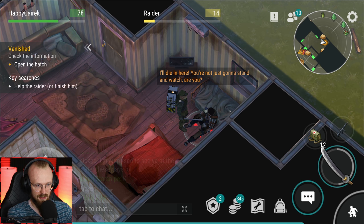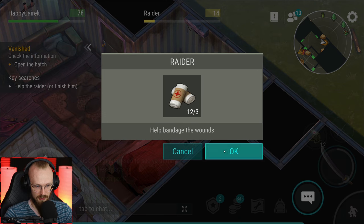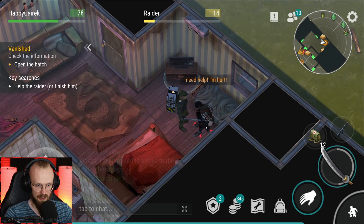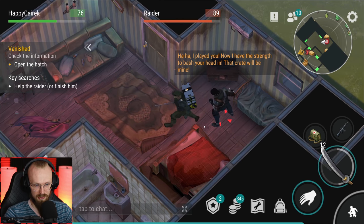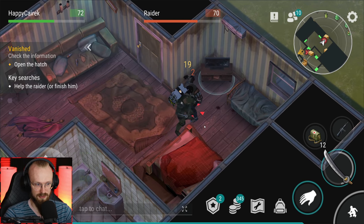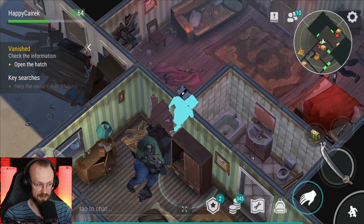'I die in here - you're not just gonna stand and watch, are you?' That's a raider. Help the raider or finish him? I'm just gonna help him out. 'I need help, I'm hurt.' Let's just help him - maybe that was a bad idea. 'Haha, I played you now. I have the strength to bash you in the head. The crate will be mine.' Let's deal with the raider then. That's it, we got the guy - we got the key.